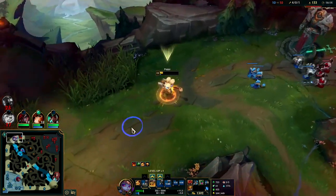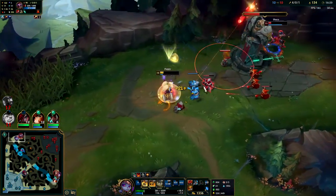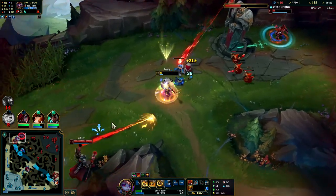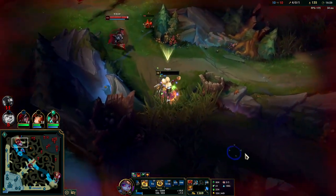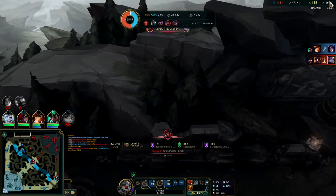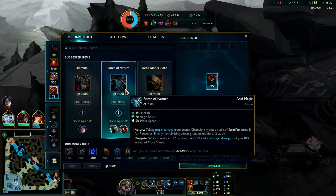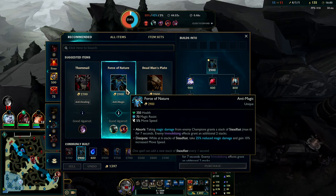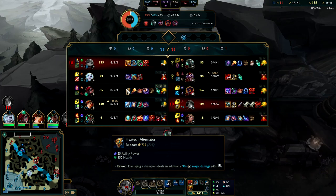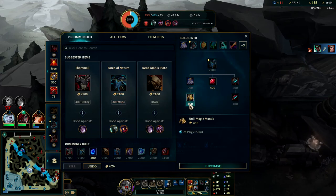That was really unfortunate — we weren't quite able to pinch. I wasn't paying attention to mid at all — I wanted to see if I could kill Shaco and that was bad. That was really greedy of me. We got his Flash at least. Going ahead to get Force of Nature next — I don't think we really need Thornmail right now. They don't have that much self-healing, so even though Thornmail is generally what you'd get next, it would be kind of pointless this game.